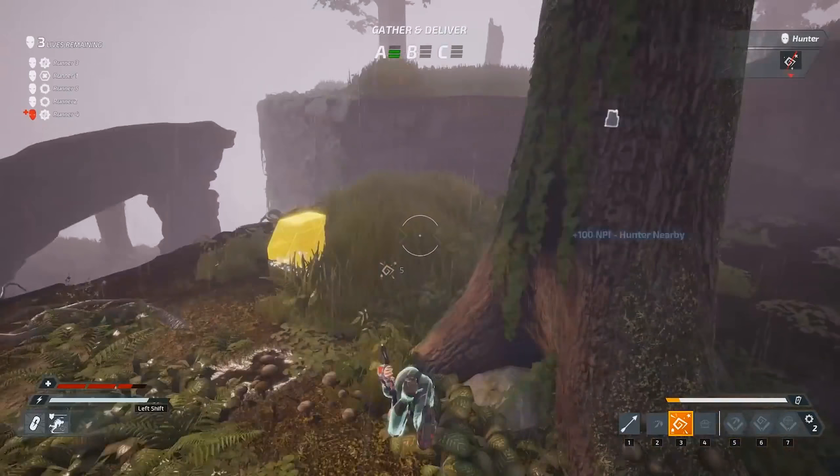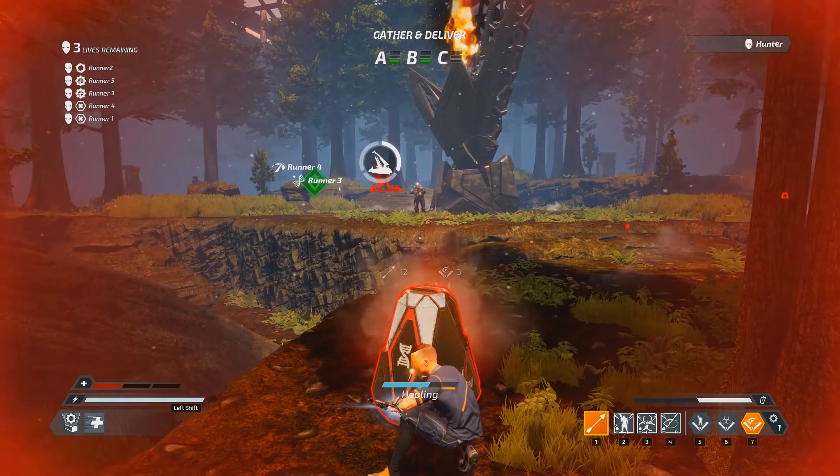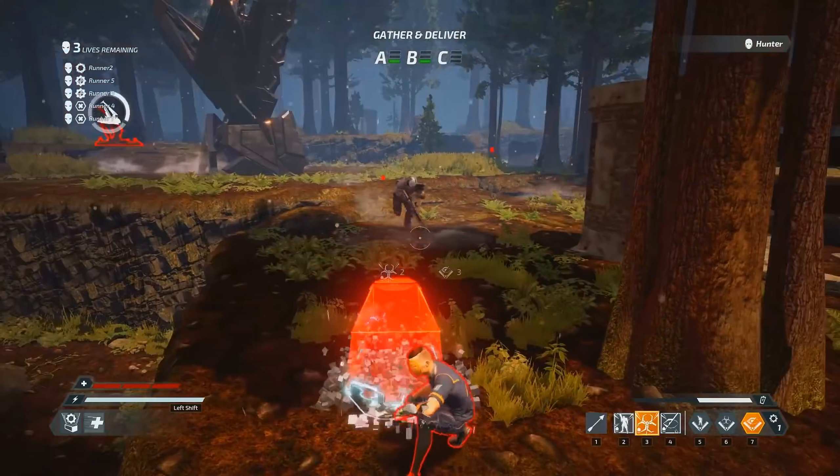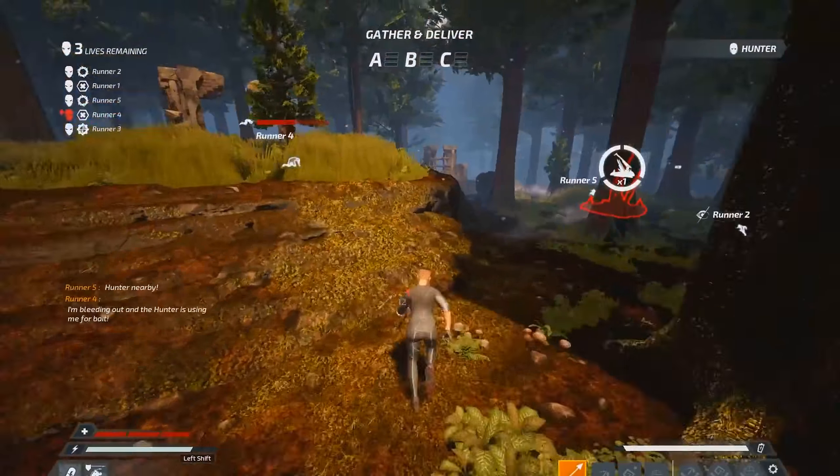If you're new to Deathgarden, we recommend that you check out our basic tutorial. As a runner, your agility, being able to rapidly scale walls, evade, and outmaneuver the hunter, and the third-person perspective are your basic survivability tools.